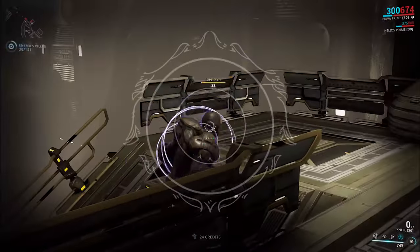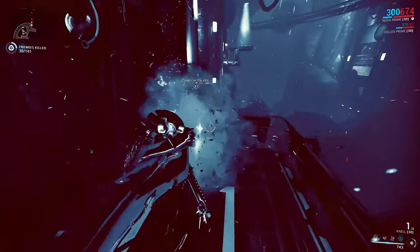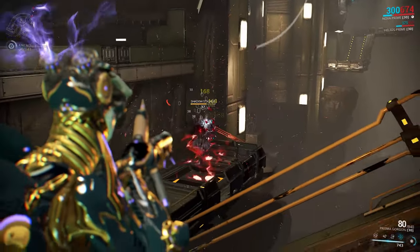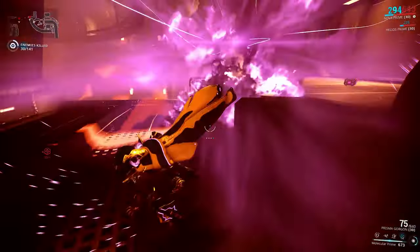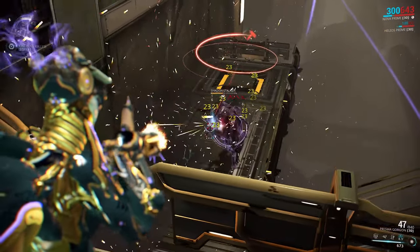The weapon itself is built around the way that functions — one round in the magazine, much like a Vectis, but only 10 rounds in reserve. Although with a 1-second reload time, missing a shot can really feel rather painful. It's also the first secondary weapon to have a scope, which fits really nicely with the idea of aiming for those headshots to proc the Death's Knell buff.